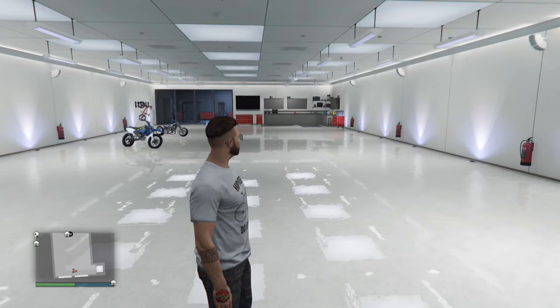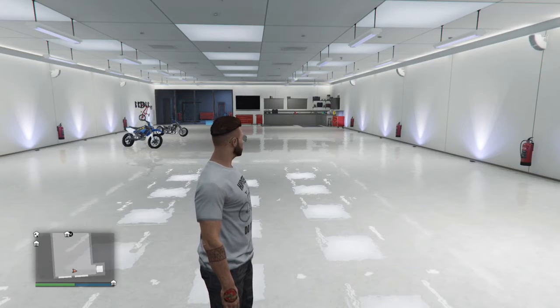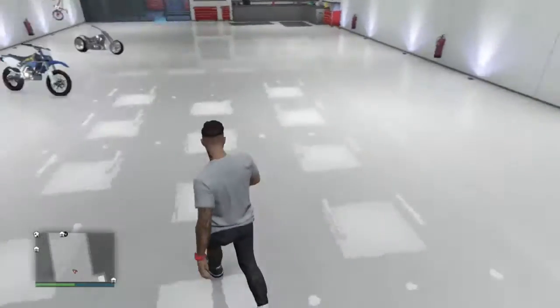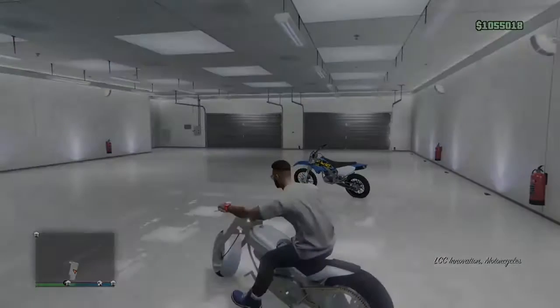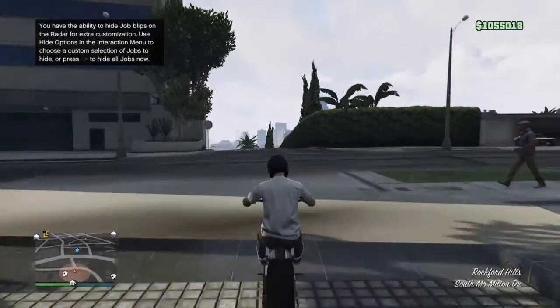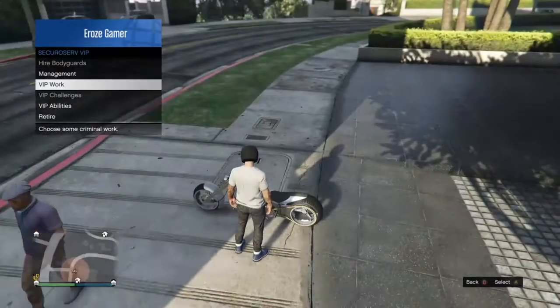Yo, what's up guys, E-RoseGaming here, also known as EG or EGVirus. Today's video I've got a glitch for you guys — this is how to get the duffel bag on a different outfit even though you already have it on one outfit. What you want to do is call in a helicopter or go to a helicopter location, and once you go there, make sure you have a parachute.